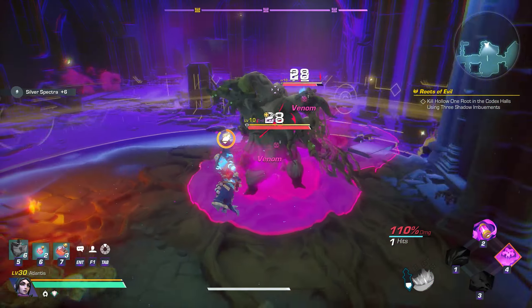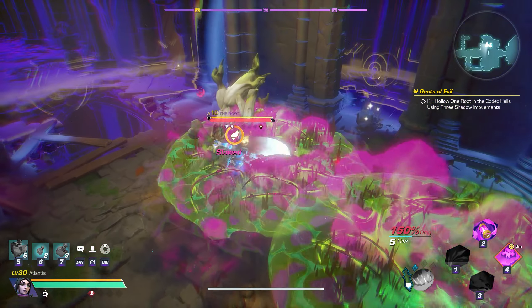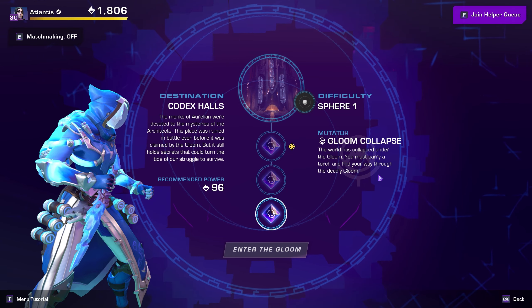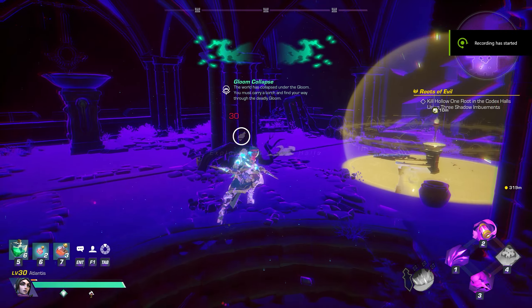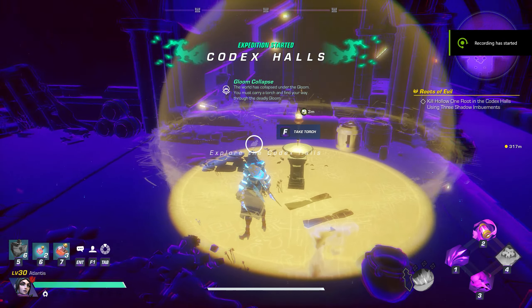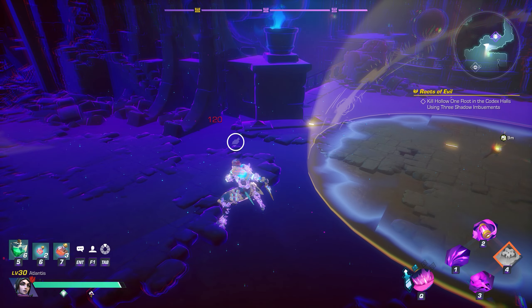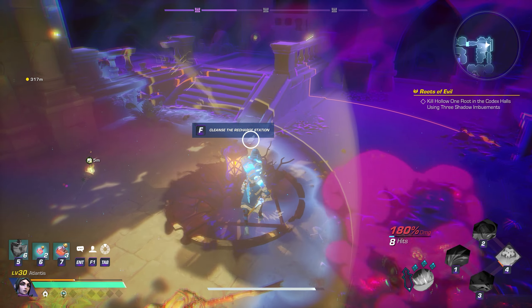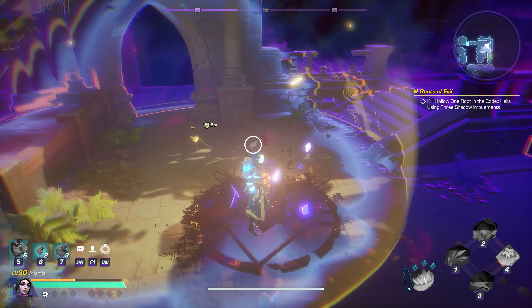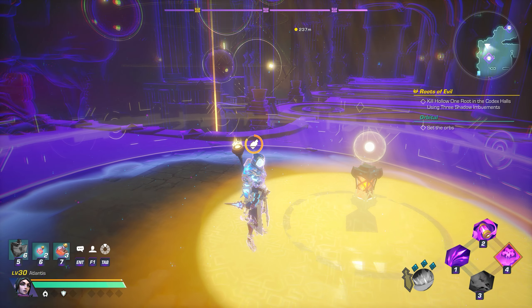After completing the Wyrmwood questline, you'll begin the Roots of Evil Chain which involves entering into various Lost Zones with the new triple shadow mutator, Bloom Collapse. This mutator requires you to carry a torch throughout the dungeon that loses energy over time. If you are outside of the torch's light, you will take damage, so carrying the torch is a must. You can replenish the torch by defeating enemies and clearing out Gloom patches — after defeating the summoned enemy, the patch will glow with gold energy refilling your torch.